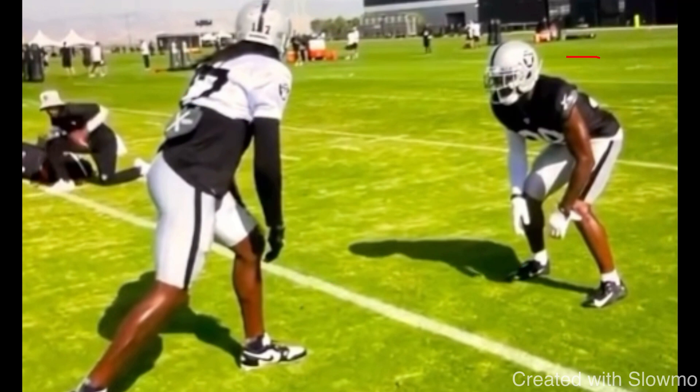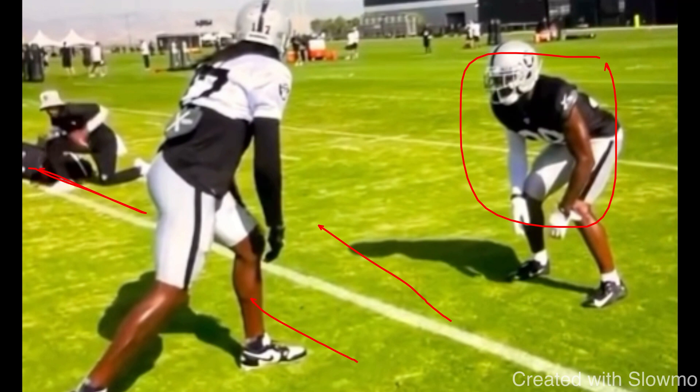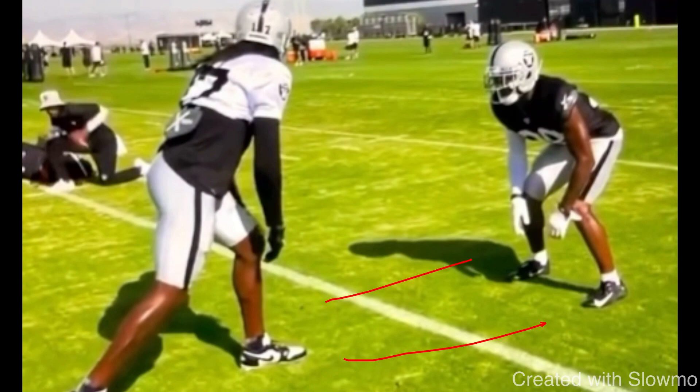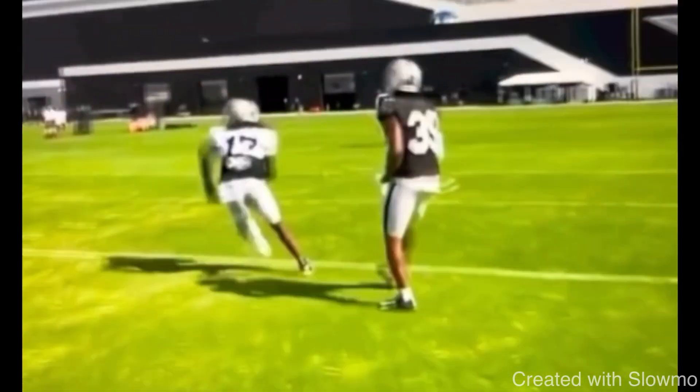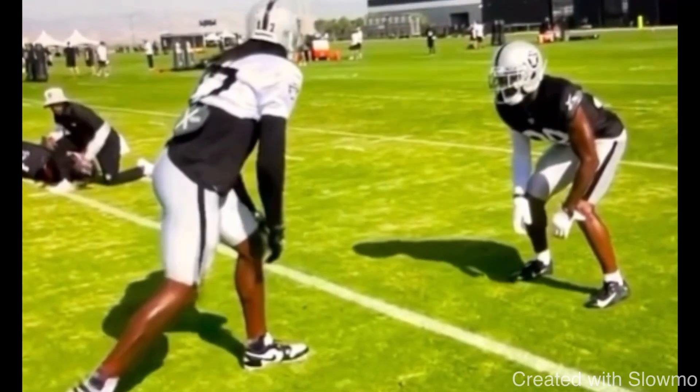This DB is lined up outside leverage, probably because Adams has a reduced split — lined up very close to the lineman, close to the right tackle. The DB has about two to three yards of space because he is off the ball. Adams closes the space of the DB, gives a move, takes that inside release, and wins on that slant — or maybe even a quick post.